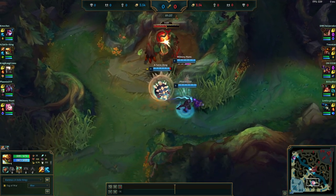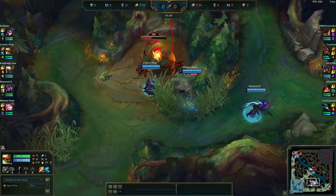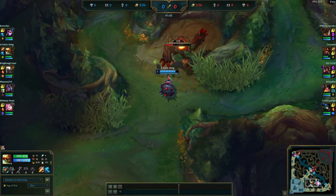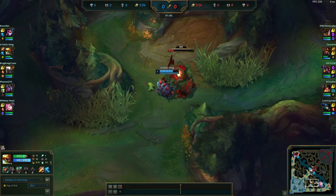We are in the game. We are seeing our team start off with a bottom side leash. Our Rammus is going to be going for a full clear, starting with his red buff.